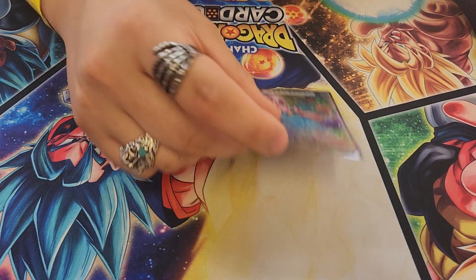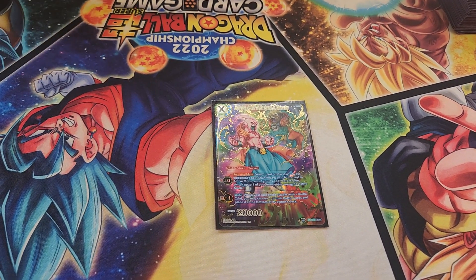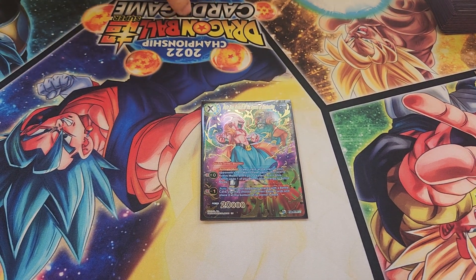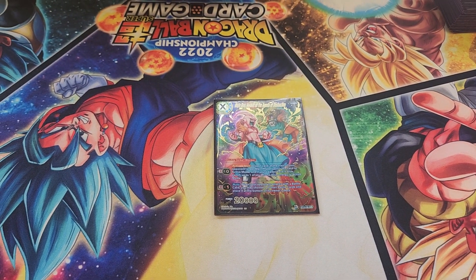Then we get into the unisons of the deck. We play one secret rare Boo. Funnily enough, I resolved it in probably three of my games today — drawing an extra card every turn, untapping an extra card every turn, and they can't swing with battle cards without barrier. Very good card.